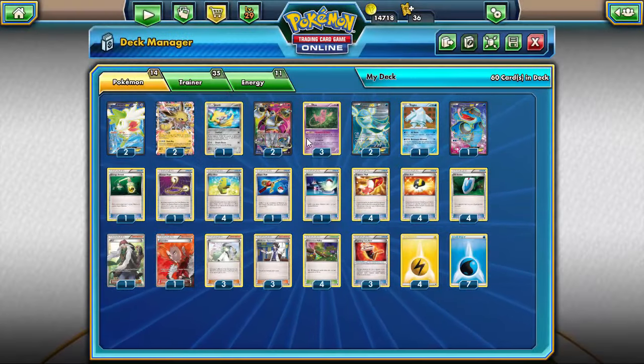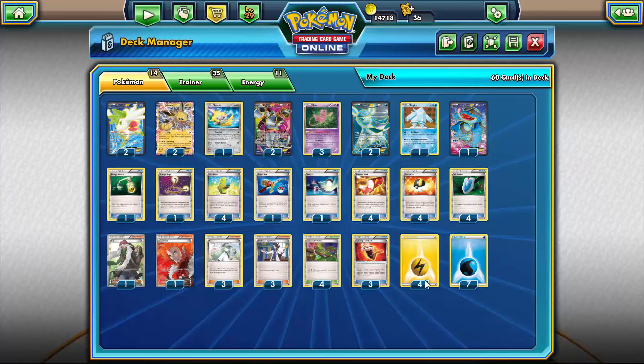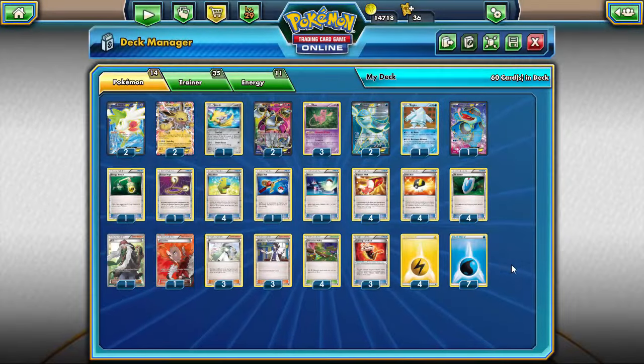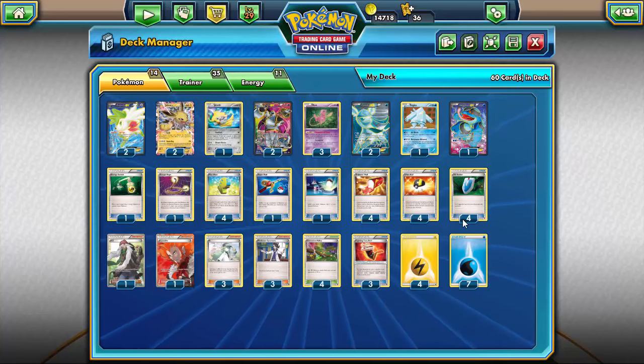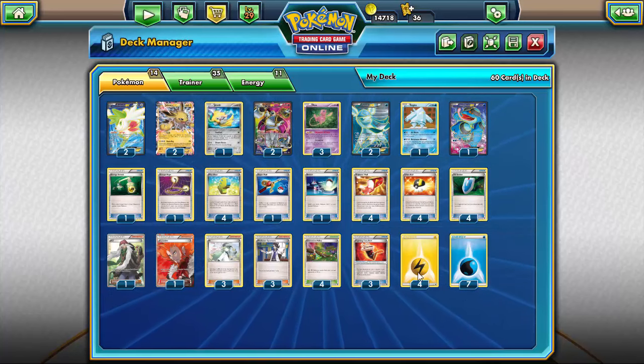Also running four Fighting Fury Belt to give Mew a little more longevity — since we're running all basic Pokemon you might as well run it to hit a little harder. Then four Electric and seven Water Energy — you want more Water because you're running more Water Pokemon, and more Water allows use of Grenade Hammer if you absolutely need to. Jolteon is the only one using Electric Energy, so you want it available but not in overload. That being said, let's go ahead and see this deck in action.